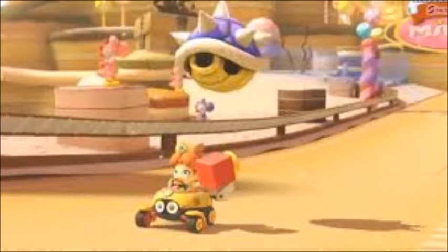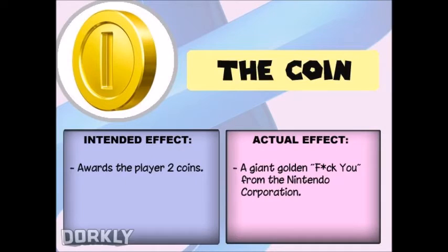There are two main problems with this game's items. First off, the coin — it grants you two coins. You have no idea how annoying this is in first place until you play this game. And the item distribution can be a major issue. There are times where you'll get triple red shells in second place and a solitary green shell in 11th. This is not fair. How did IGN possibly list item distribution as a positive for this game?